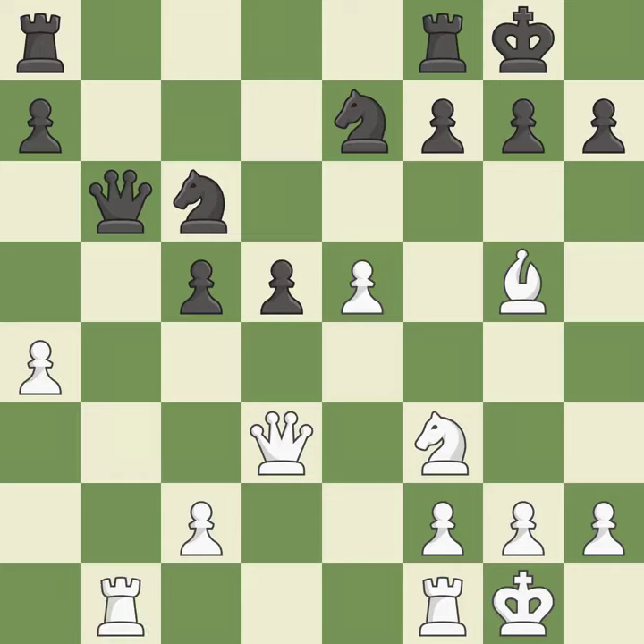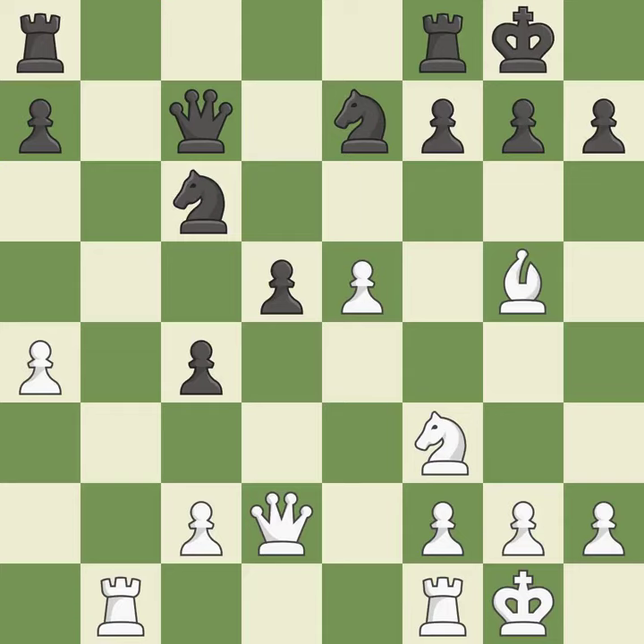This activates a piece and simultaneously wins time by attacking an opposing queen — it is excellent. A pawn kicks the opposing queen, forcing her to move or risk being captured — it is ideal. This moves the queen to safety — it is good. This overlooks an opportunity to threaten winning a pawn — it is an inaccuracy. The pawn is now adequately defended — it is best.